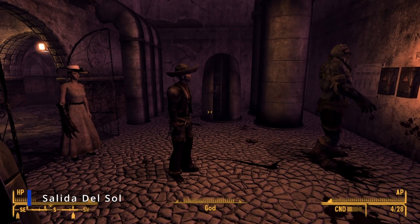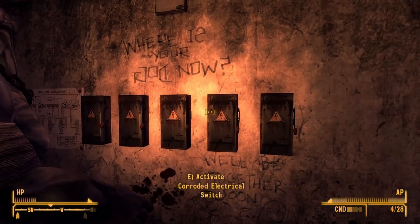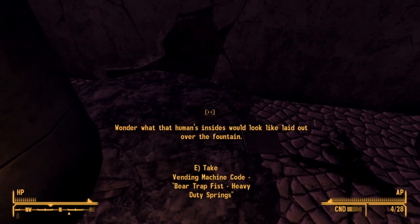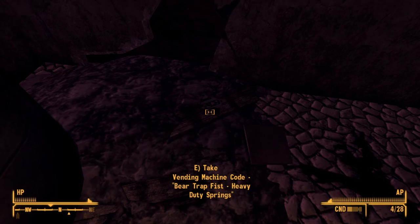Easily enough, we are in Salida del Sol South, where we got to bring Dog and God for his switching station gala event thing, right in the same room. If you look here — it kind of blends into the ground a little — you'll find a mod for the bear trap fist: Heavy Duty Springs.